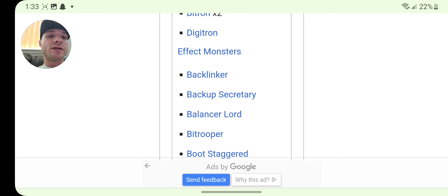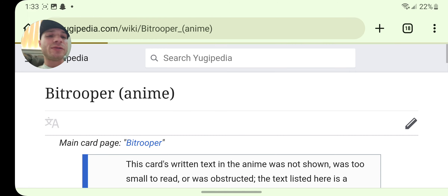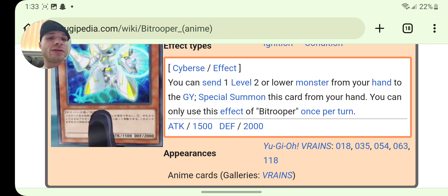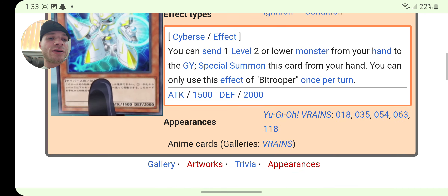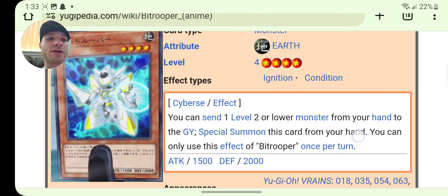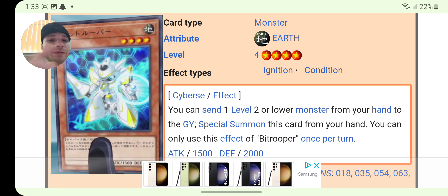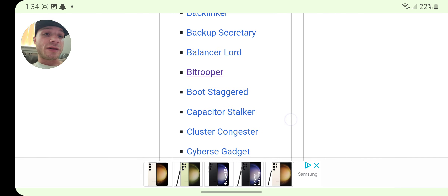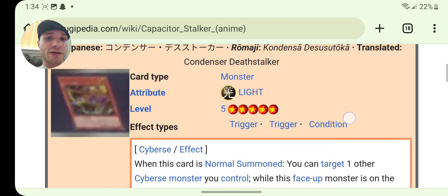Bouncer Lord — Bit Trooper, was this an anime card? I'm not sure. Yeah, I think that's an anime card because I've never seen that card before. You can send one level two or lower monster from your hand to the graveyard, special summon this card from your hand. You can only use this effect of Bit Trooper once per turn.